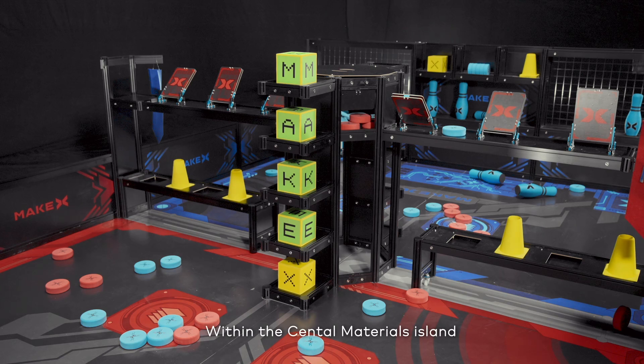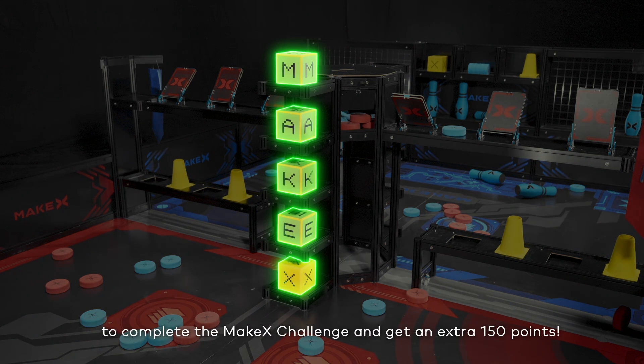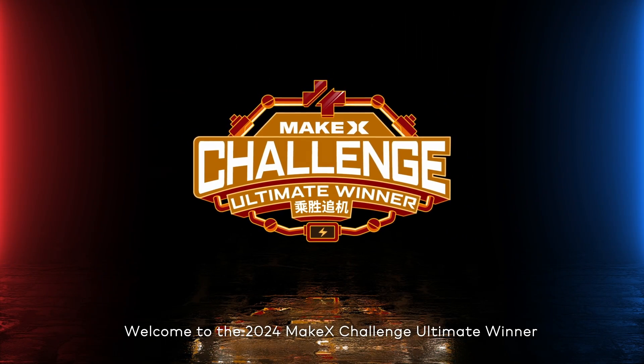Within the central materials island, placing the five letter squares M, A, K, E, and X in order from top to bottom completes the MakeX Challenge and earns an extra 150 points. Welcome to the 2024 MakeX Challenge Ultimate Winner.